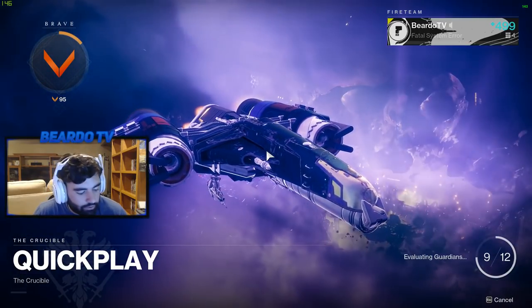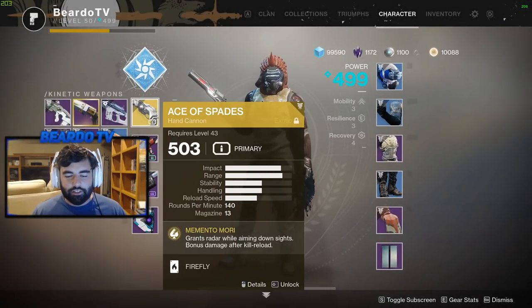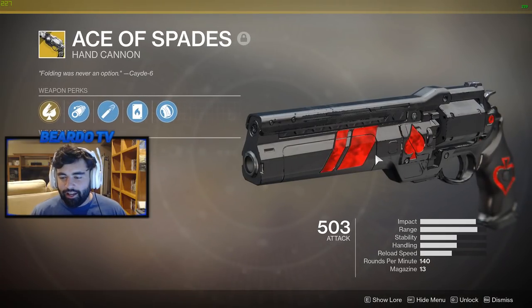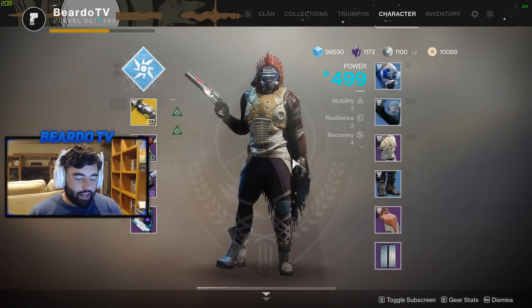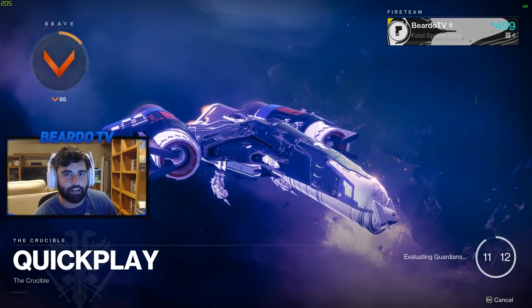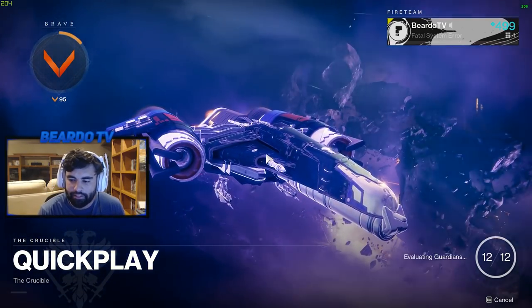What is going on beardos! Today we are going to be playing a game of Crucible, just a quick match. I just finished the Ace of Spades quest line — look at this beautiful weapon. I wanted to try it out in Crucible and see how it is because it's got pretty decent stats. I never got the Ace of Spades or finished the quest line in Destiny 1, so this is the first time I've had it and I'm actually really excited to use it.